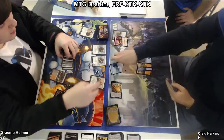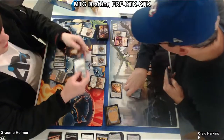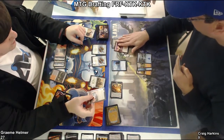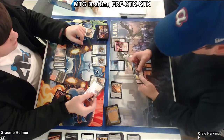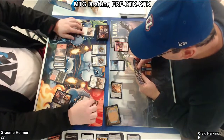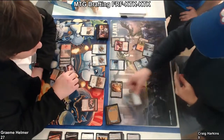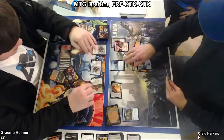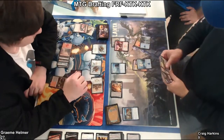They're fighting — it's like plus one, plus zero, and then he fights. Okay, so it does kill it. They're trying to figure out if it kills it. Isn't the Monastery Flock a zero-five? A zero-five — yeah. So I think it's a four or five right now, so if it gets plus one, plus zero... Oh, he's stroking it. Obviously. So he's not dead yet. He's gonna block the three-three.